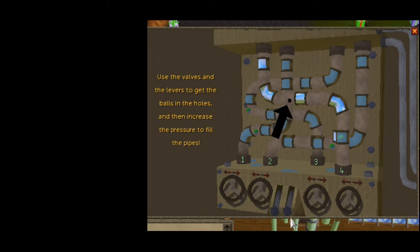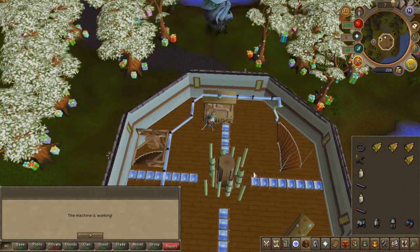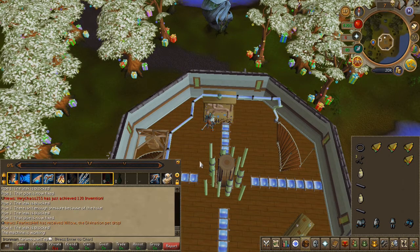The fourth lever is the exact same as the previous one: turn to the right until the ball is right above the hole, turn to the left once to block it, then keep turning to the right until it's fixed. Once fixed, you will be notified in your chat log.